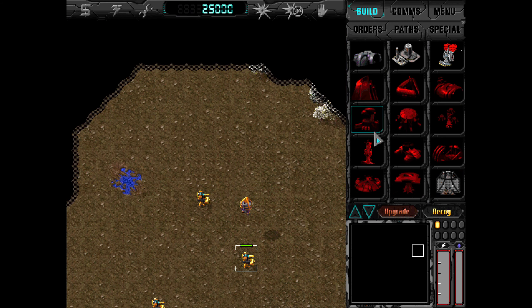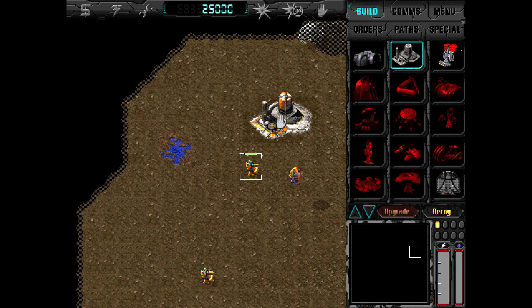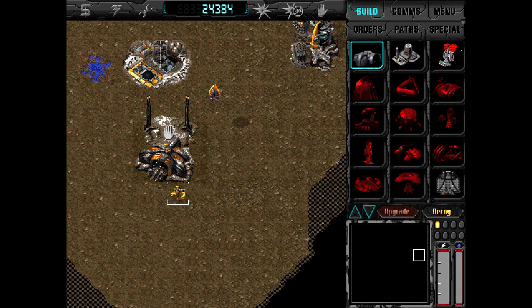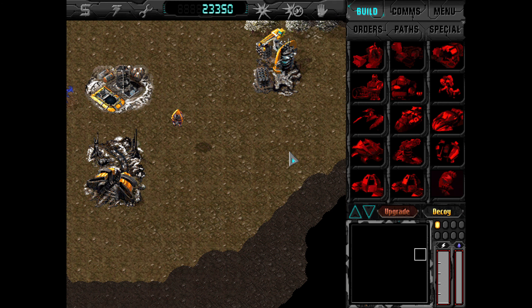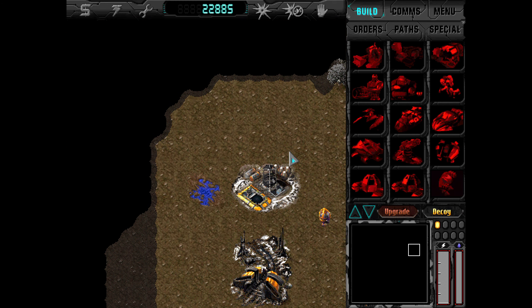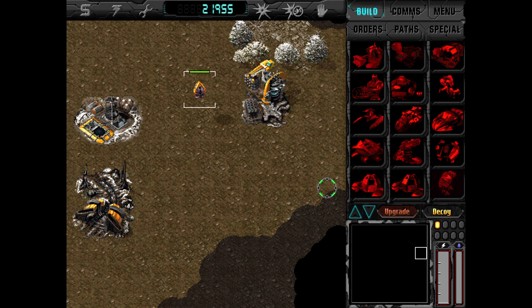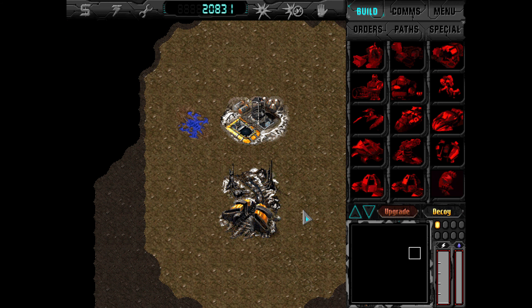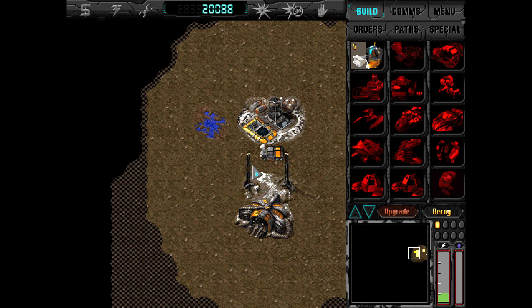Welcome back to Dark Reign: Rise of the Shadowhand, and welcome to the next mission for Sai Shadowhand. This time we actually just get a fairly conventional base building setup, which is nice. We have to escort this EMP device and bring it close to OSIRIS's headquarters. We don't need to destroy everything, we just need to do that — but that's easier said than done.